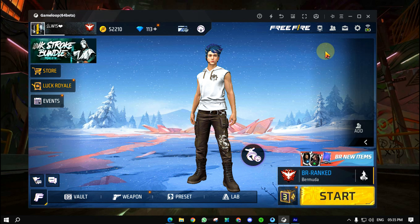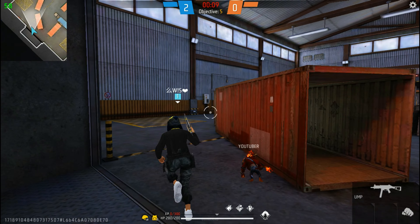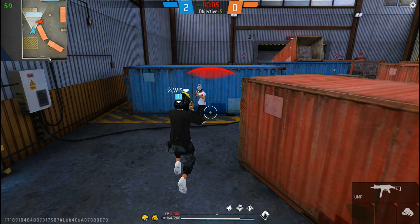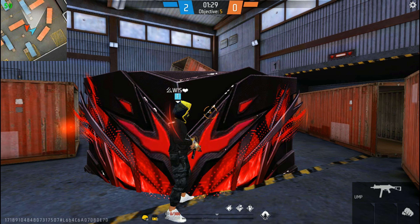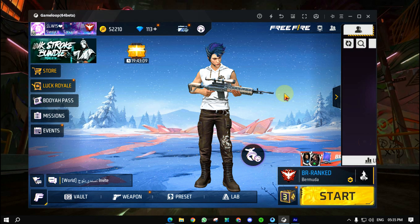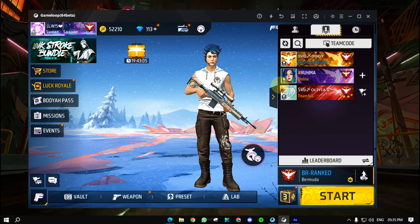This is our Free Fire and I have updated it. Because I am using normal key mapping, I am doing gameplay. In the gameplay I got a lot of aim precision - the aim is very good and it is stopping the enemy. Before the update, aim was shaking, but after the update the shaking has reduced and the aim is stable on the enemy.